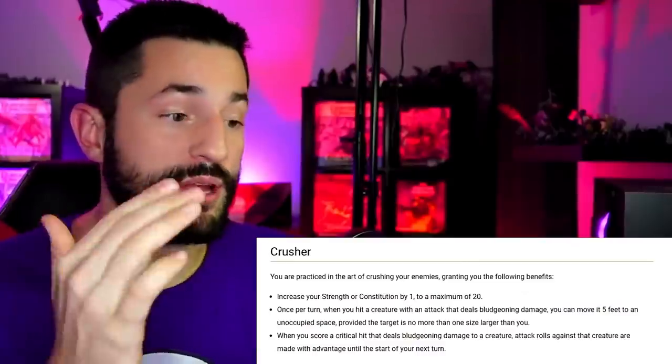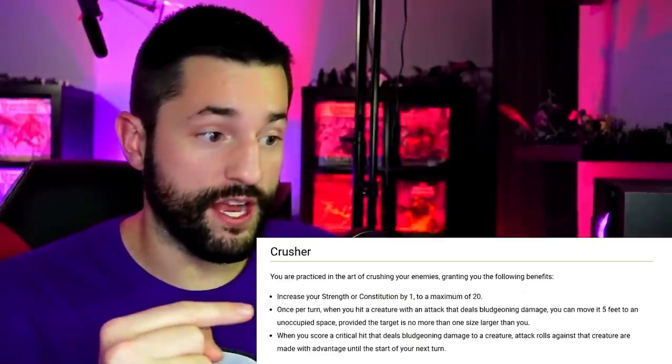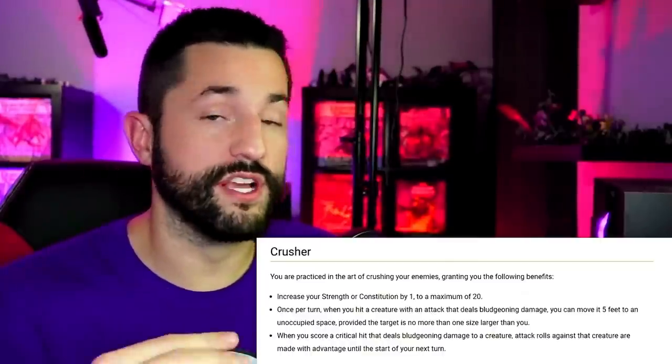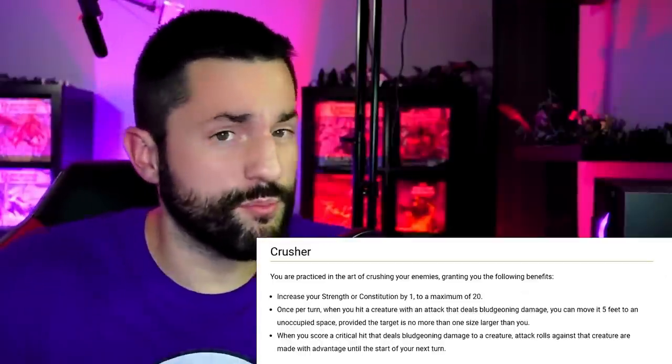We also talked about bonus level-up perks, and you can use the point system for those as well. If you're a DM and you don't want to creatively come up with something every time your players level up, you can just give them a point — they can hold onto it and save up for something bigger, or spend it right away. When players get ability score improvements, around three points in this system equals the equivalent of one feat. As a quick example, the Crusher feat has three separate things on it: the first increases Strength or Constitution — that's one point; the second is one point; the third is one point. That's basically how I created the balance in this structure.